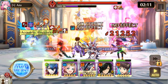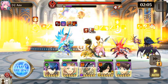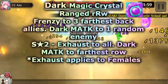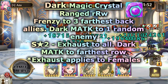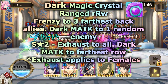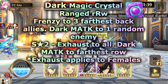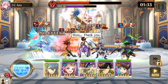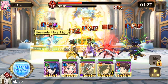You can, probably, if you crush that light crystal fast enough every fight. The last one is the dark magic crystal, also in the ranged row. It does frenzy to the three farthest back allies, and magic attack damage to one random enemy. On S2, exhaust to all and dark magic damage to the farthest row. Exhaust applies only to females, so you have corrupt and exhaust to deal with on S1, and exhaust on S2 if you use females in this fight.